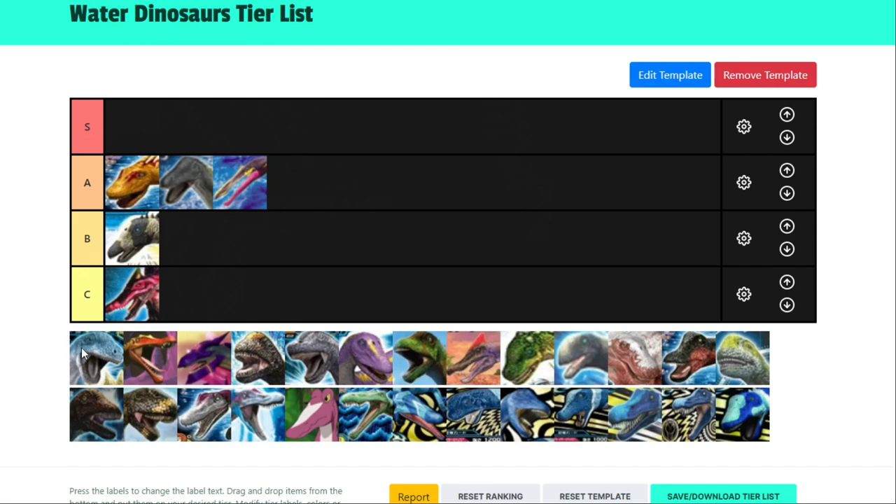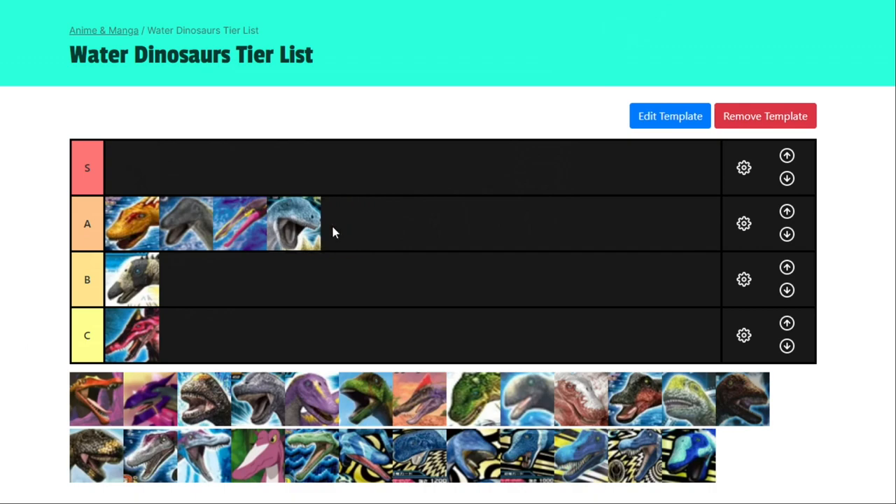Amplosaurus does have a critical move of Scissors, which is good. However, because it's a gold dinosaur it won't get off moves like Shockwave as often. I'm going to put it in low A — it gets edged out by the others because its crit damage is not that great. It has some versatility with counter type and TIE recovery type, though hunter type is not very good. Counter type synergizes well with Hydro Cutter, but Amplosaurus doesn't have a rock critical move so you can't maximize Hydro Cutter. Futaba Cannon only triggers after a win, which is the worst way to get a move triggered.